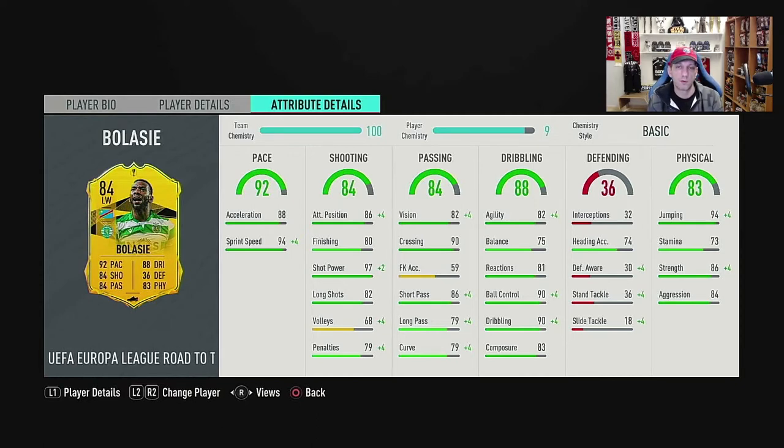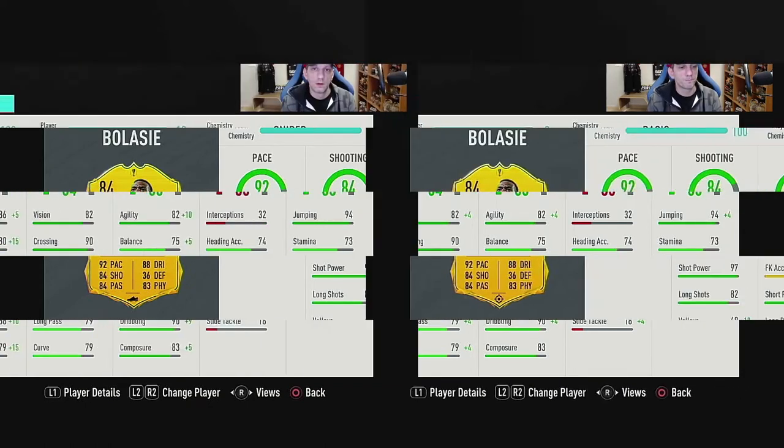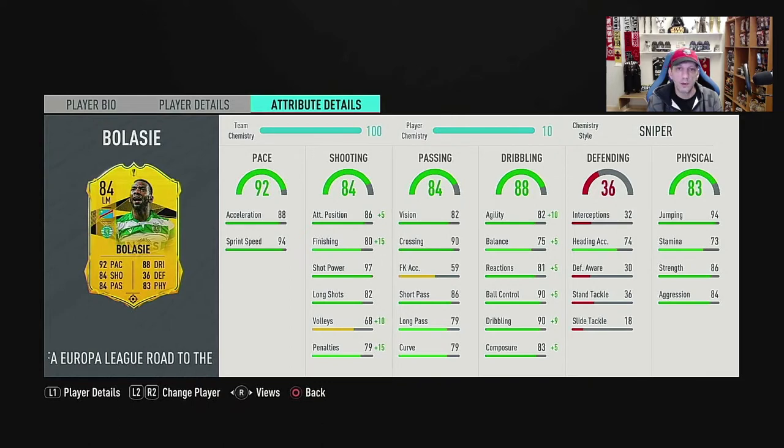And this is where he has the edge over Nakajima. He has 94 jumping, 73 stamina — should be alright for 90 minutes — 86 strength and 84 aggression, which is nice. The past few attackers I've been reviewing are missing that strength and aggression, which is important so you don't get pushed off the ball easily. So we applied the sniper, and also applied the position change to left mid to get that perfect 10 chem. He gets 91 attack positioning and 95 finishing, plus 10 agility to 92, 80 balance, 86 reactions, 95 ball control, 99 dribbling and 88 composure. This already looks like a very nice card, especially with his boost with the game style.